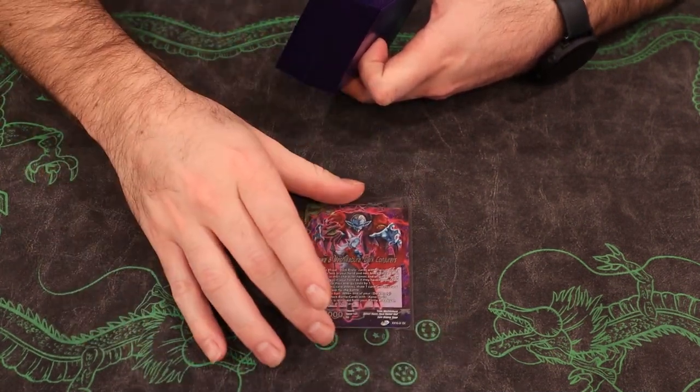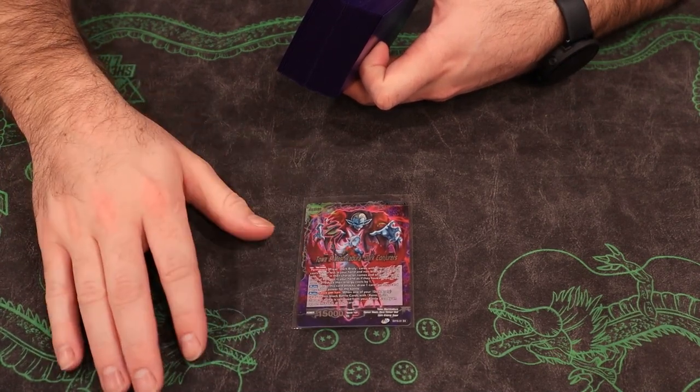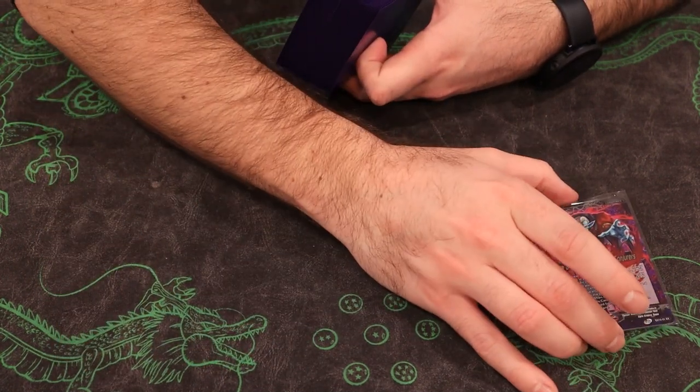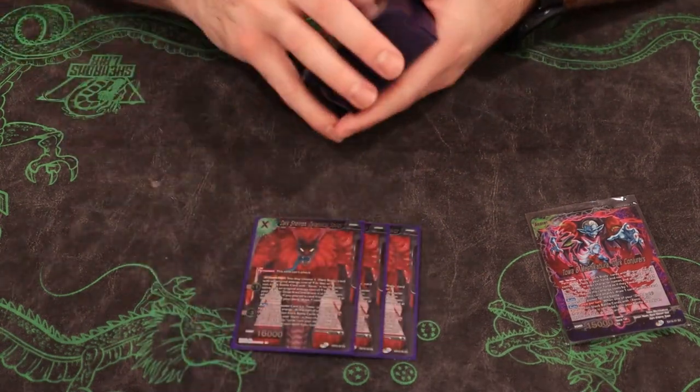Note that taking the life is not required. Awaken is at four or less life — we untap one, draw one. On the back side we have the same permanent, and when we attack it's a little different: we gain 5,000 power and draw a card. Then once per turn, when one of our battle cards that are Xeno or Dark Broly are removed by an opponent's skill, we get to draw a card — so that's really good.